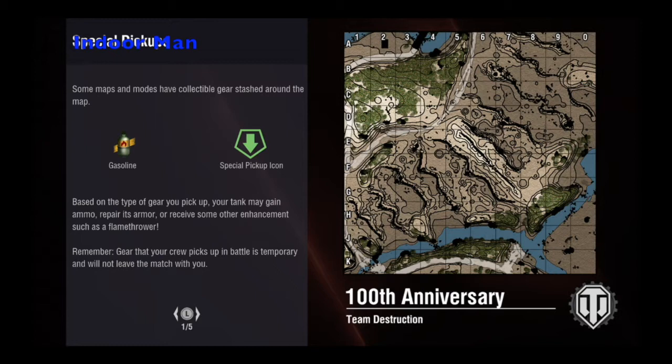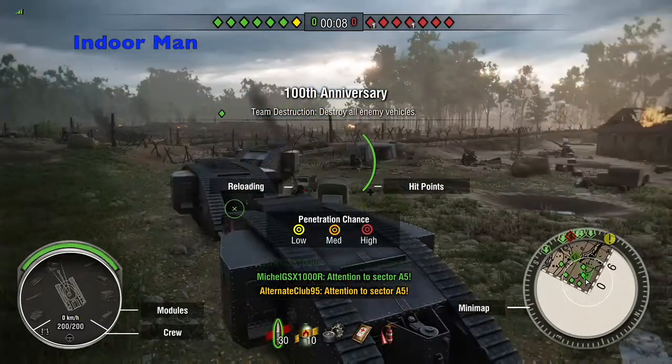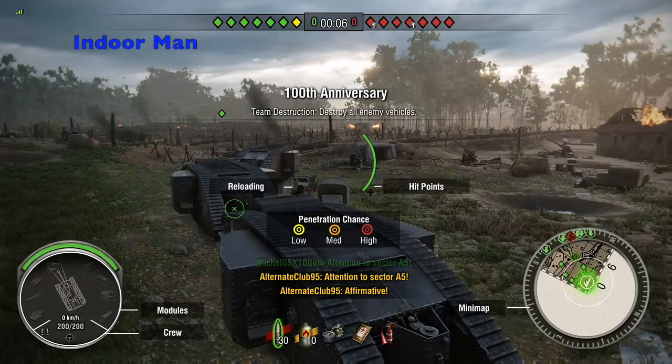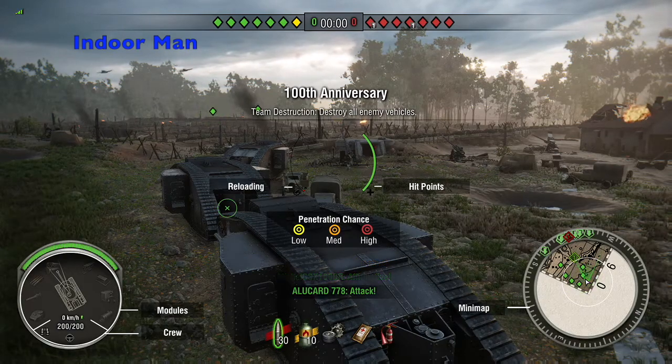I really like fighting in the waterway at the start of the match. It's a natural choke point and so it brings the Mark I's close together which gives you plenty of opportunities to use your flamethrower, which is the most unique feature on this tank. You can see the green special pickup icon on the map — this is where you can run over bunkers to pick up the gasoline you need for your flamethrower. Each pickup area can only be used once for a resupply so remember to share it with your teammates.